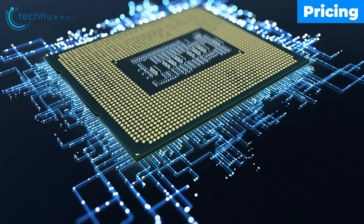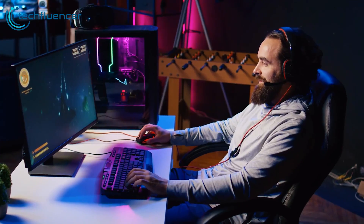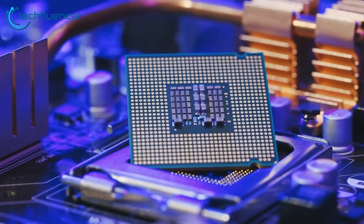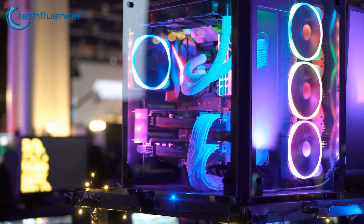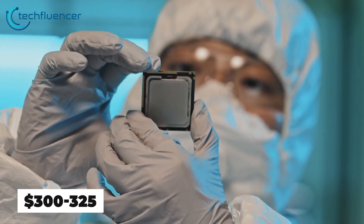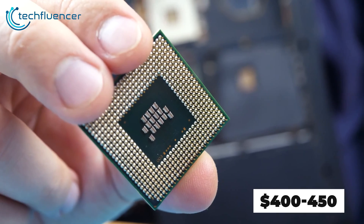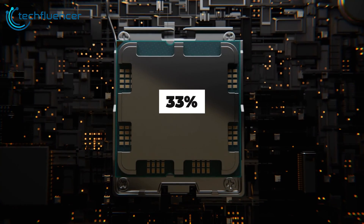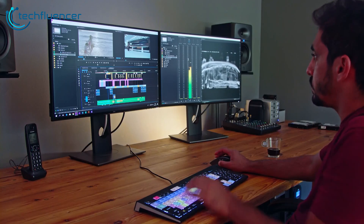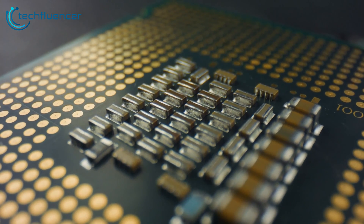At the end, price is perhaps the most important factor when comparing 6-core and 8-core CPUs, considering there's only so much you can spend regardless of performance considerations. As expected, 6-core CPUs are almost always more affordable than 8-core CPUs from the same generation, making them the best pick for value-for-money builds. Modern 6-core processors tend to fall in the $300 to $325 price range, while 8-core CPUs fall into the $400 to $450 range, offering a generous 33% premium. For the more expensive 8-core variant, you'll get a boost in overall productivity and multitasking performance, and while they're not as powerful as 12 or 16-core processors, they provide a much better price-to-performance ratio.